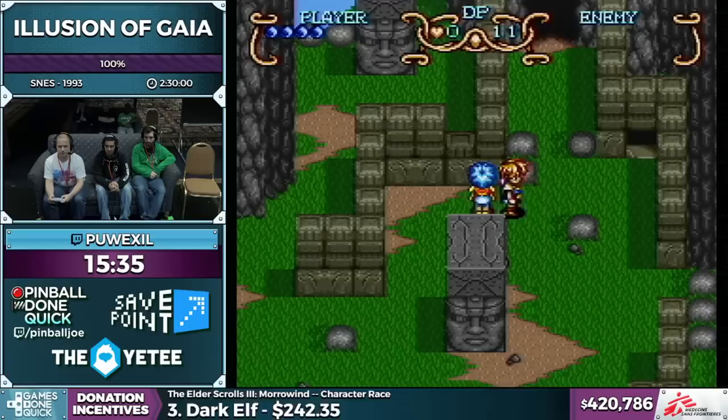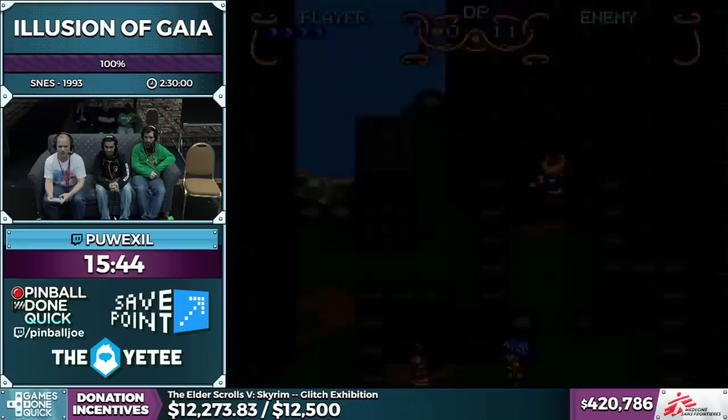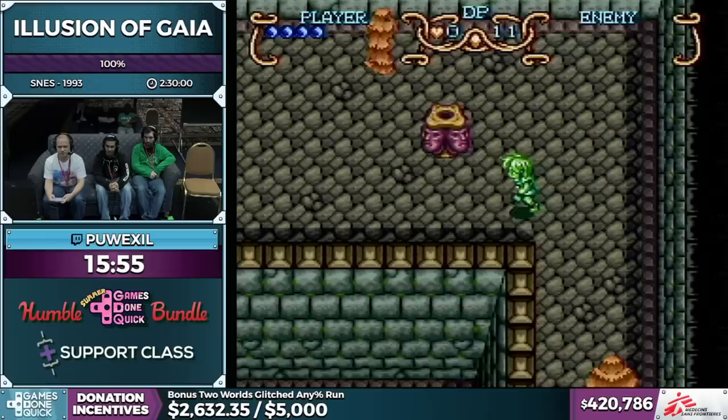After this cutscene we're entering the Incan Ruins — it's got some of my favorite music in the game and I love the dungeon in the speedrun too, just because it's got some really cool skips and movement optimization. As a random tidbit, the music themes in the dungeons are leitmotifs of the music themes that you play with the flute — sadly we won't get to hear the flute melody for the Incan Ruins.